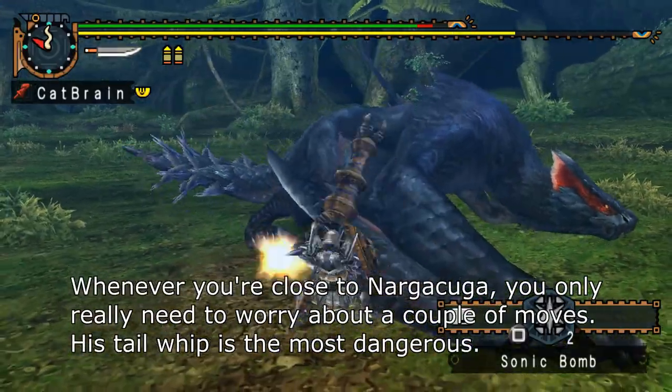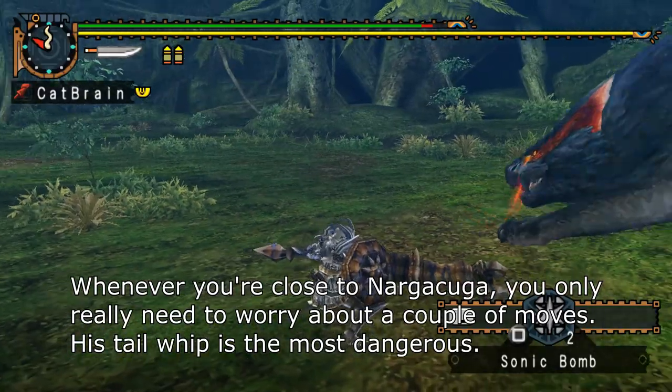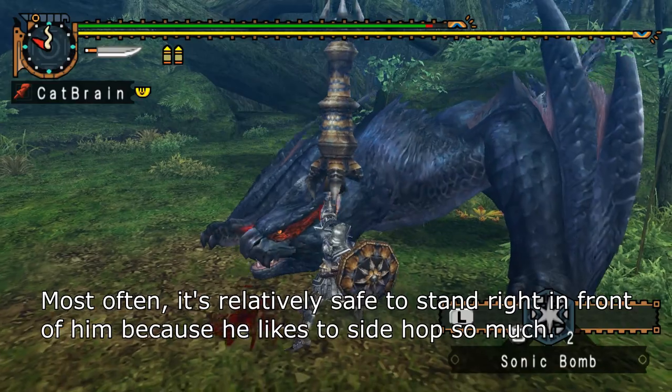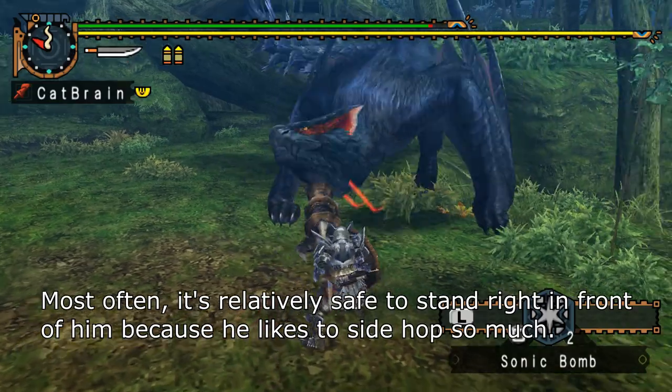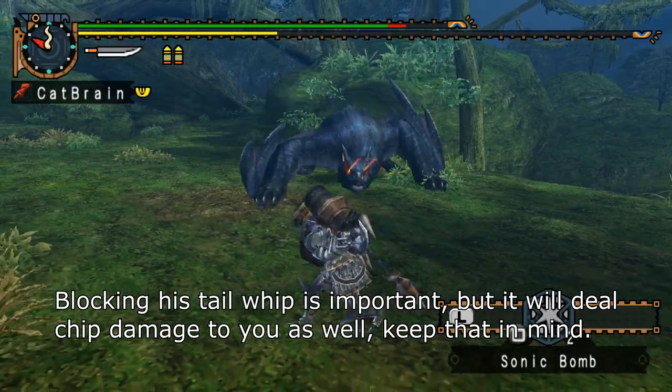Whenever you're close to Narga Kuga, you only really need to worry about a couple of moves. His Tail Whip is the most dangerous. Most often, it's relatively safe to stand right in front of him because he likes to sidehop so much. Blocking his Tail Whip is important, but it will deal chip damage to you as well — keep that in mind.